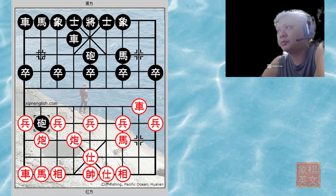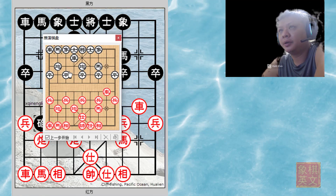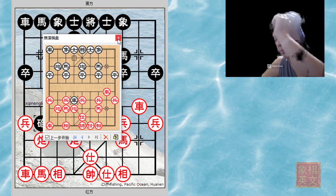A better move would have been h2+3. Red continues with h8+7, and with r4+5 or p5+1, black would still have a very playable game.